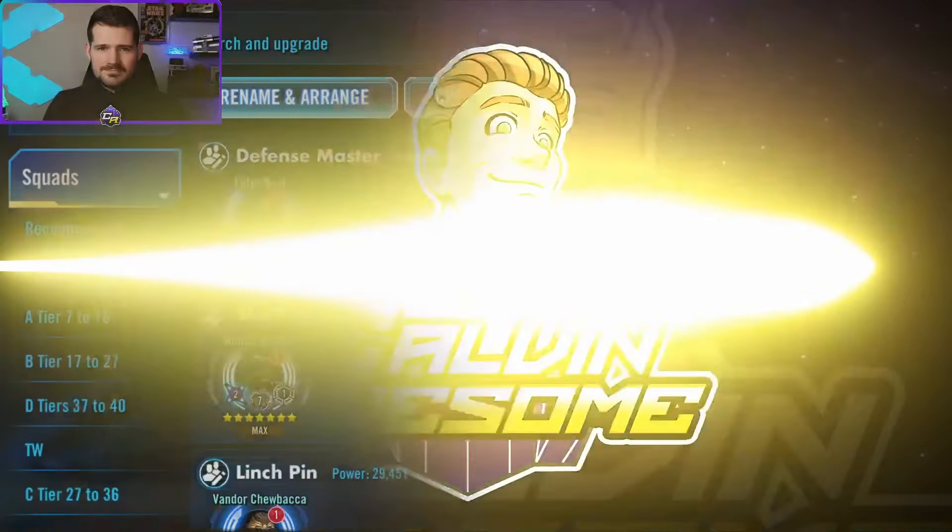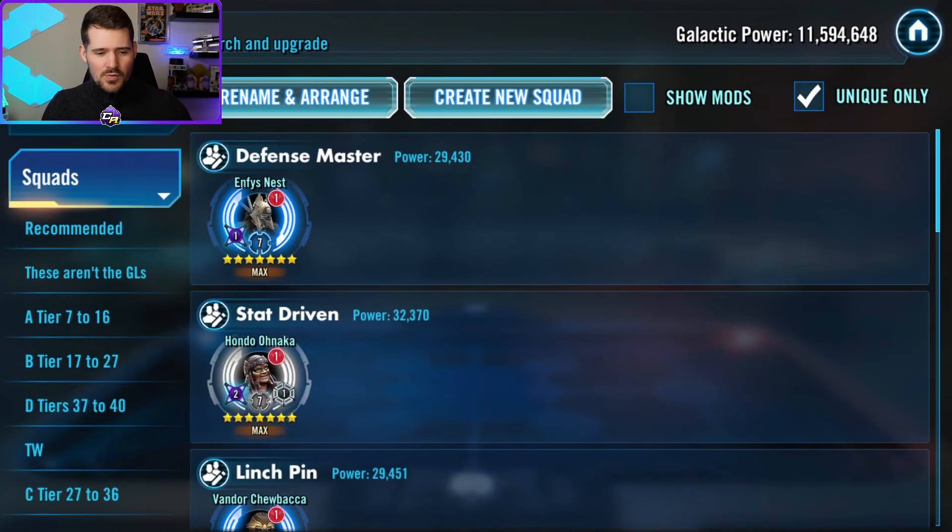The major point here is to talk about a group of 10 characters who are underrated to be at Relic 7. The three requirements to be in this video: they can't already be required for Galactic Legend Relic 7 — which covers a lot of characters like Fennec, Jedi Luke, General Skywalker, or CLS — they also can't be a legendary themselves like Bane, and third, they have to actually be good.